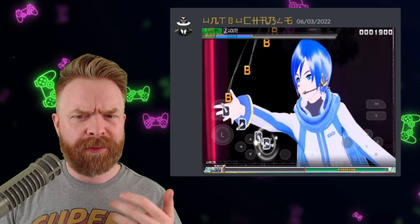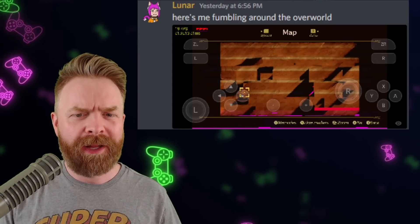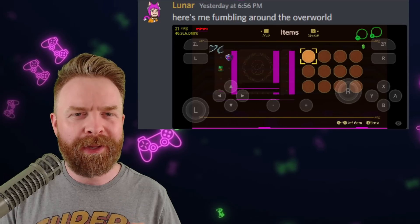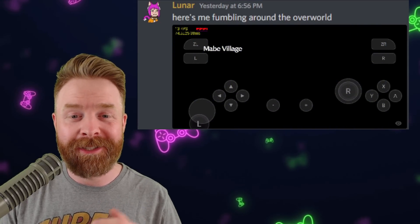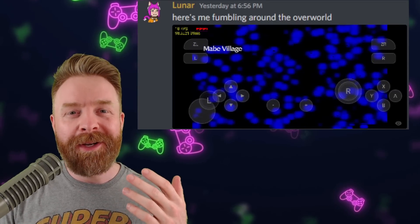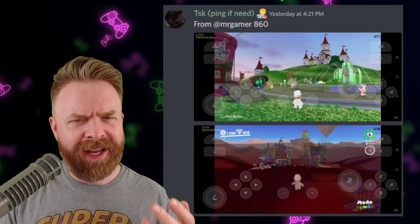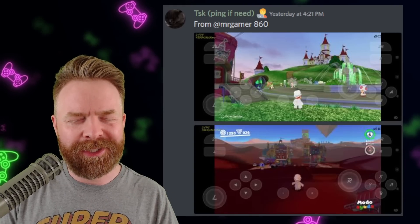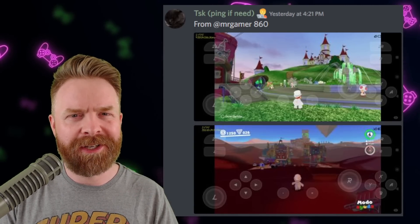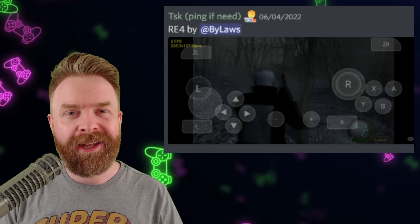Project Diva is rendering and running a heck of a lot better. Link's Awakening is bootable and playable — though the graphics are still completely broken, so playable is completely subjective. Super Mario Odyssey is rendering better, and it still has that weird language glitch; if you select a different language, you might get better rendering results. Implosion is now playable, and Resident Evil 4 is now in-game.